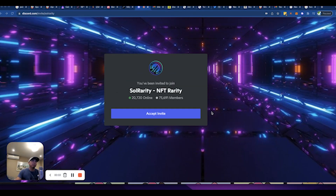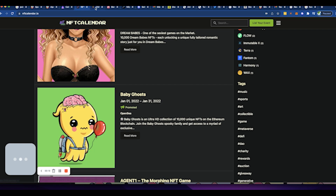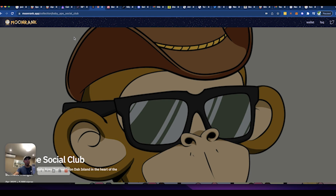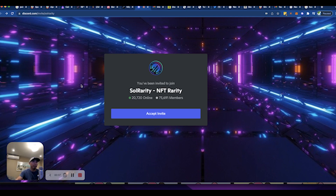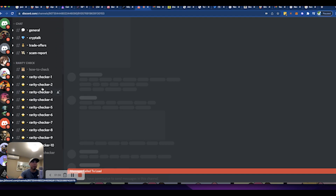So what do you do when it's a new collection? The tool I'm going to show you today is Soul Rarity. I use it when I'm not able to find rarity on websites like Rarity Sniper, Rarity Sniffer, Moon Rank, or any of the top ones. If your collection is brand new it probably won't be there. Soul Rarity only exists on Discord — you go in, accept the invite, and scroll down to where you see the rarity checker.